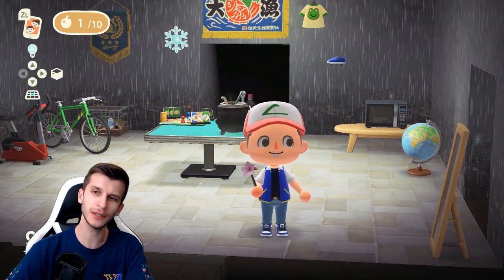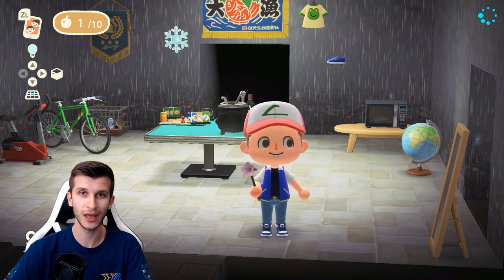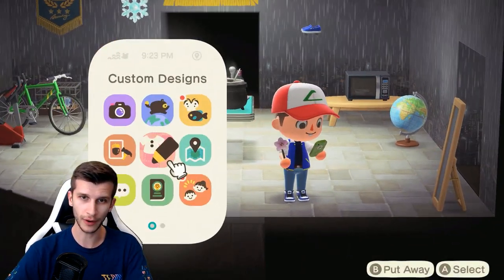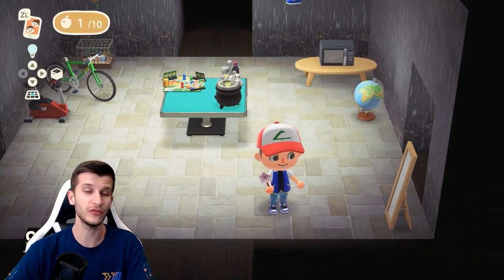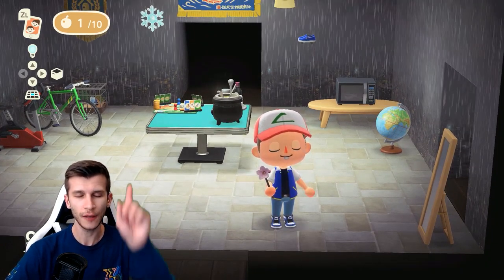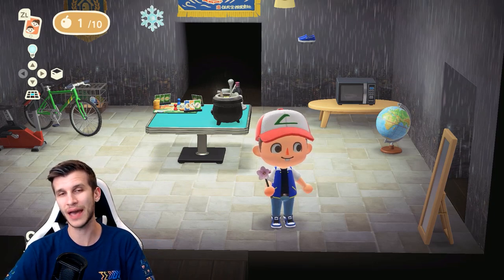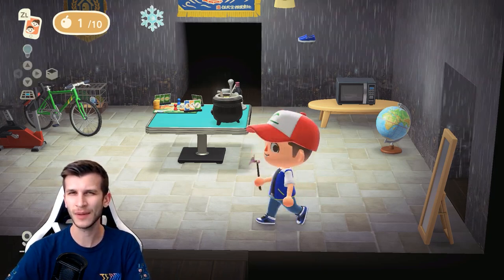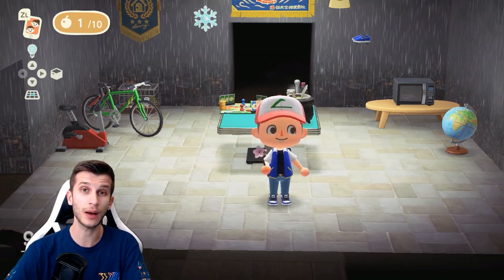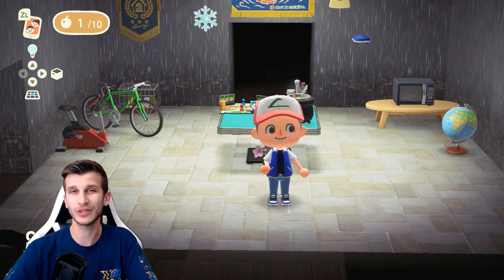If you don't know how to grab these outfits, I'm putting the image on screen. That's the code you're gonna need, and you access these via the kiosk in the back of the Able Sister shop. You plug in the code, download to your custom design app, and you got it. The only caveat is you need a Nintendo Switch Online membership to download from that kiosk and search for different creations. There are probably trials out there — I think they had a free seven-day trial recently. It's pretty cheap, like 20 bucks for the year.